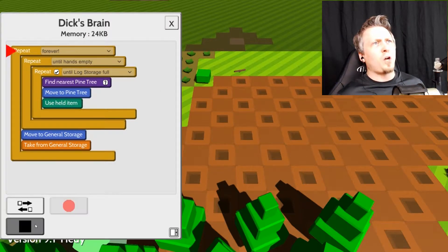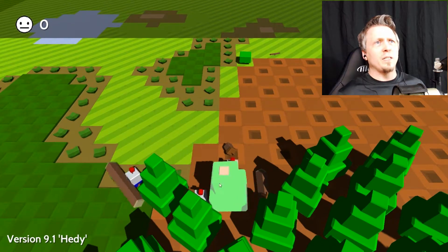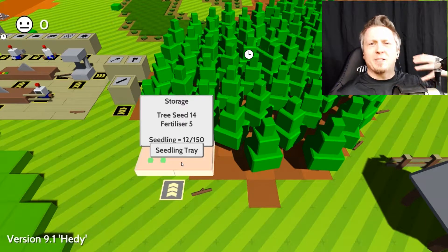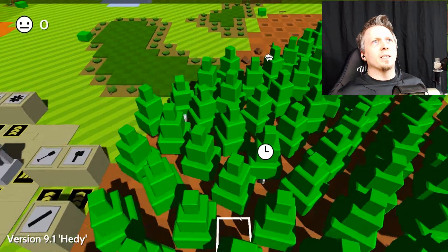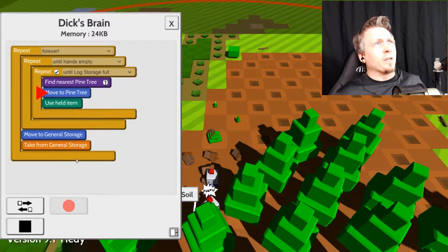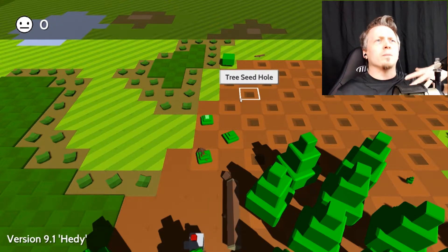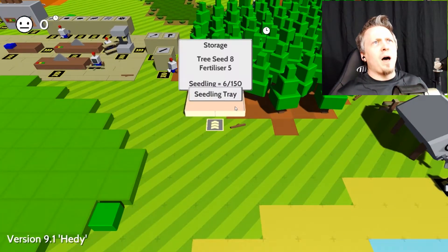We're going to turn Dick on — he's got a big circle area where he goes to harvest trees. Drew is going around picking up all the seeds and adding them to the seedling tray. I've got another one grabbing seedlings and planting them. The one thing I haven't figured out yet is how to get them to plant seeds or dig holes where I want them to go. He gets stuck — if I hit play again he goes right through, so I'll figure that out later.